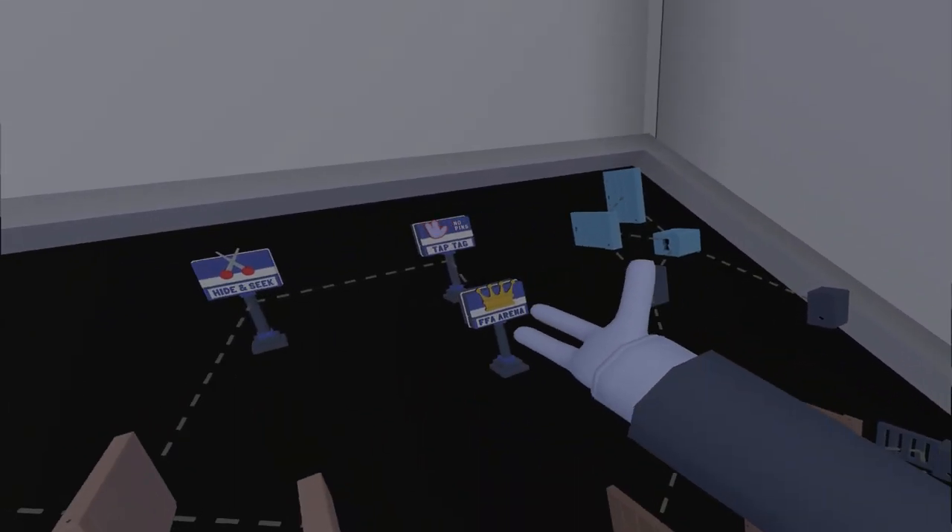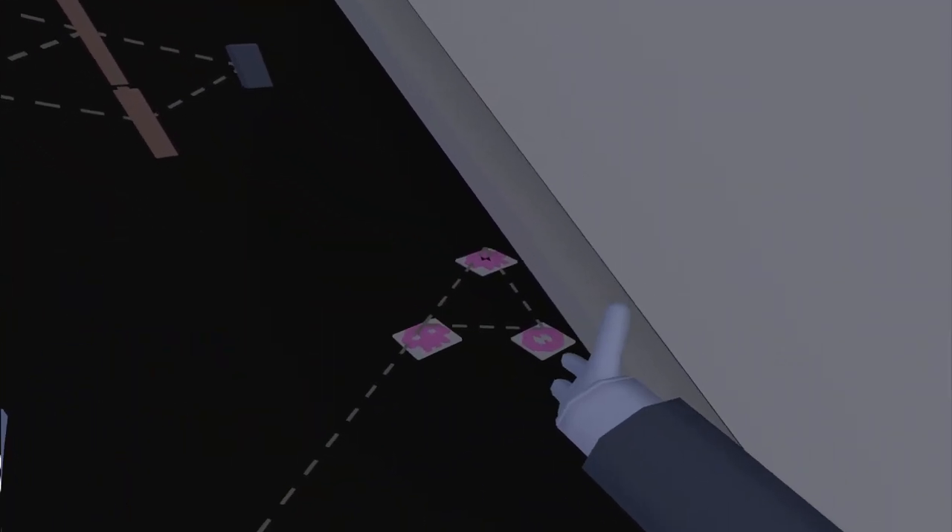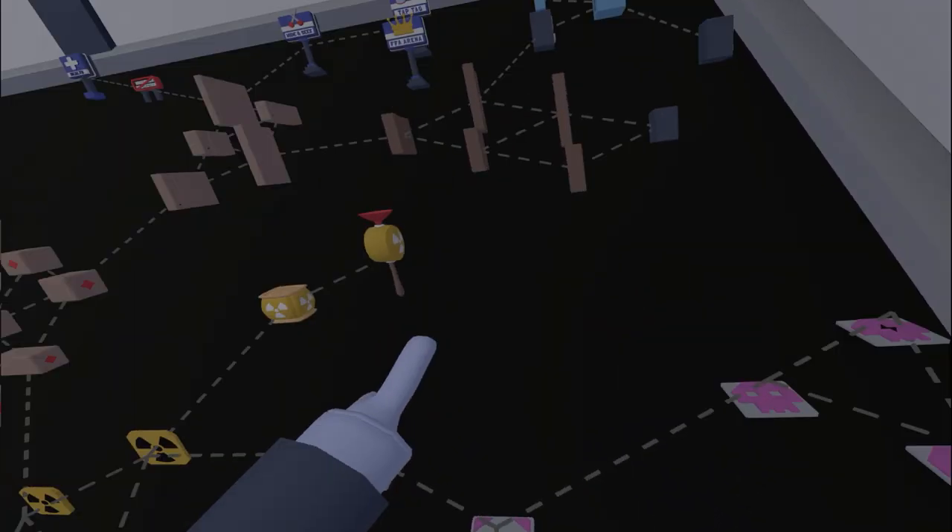You've got the health rule, knockback protection rule, and FFA rule. You've got the new item dispenser. And the recall teleporter — that's new.